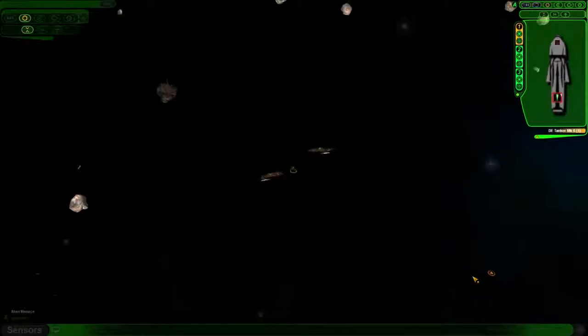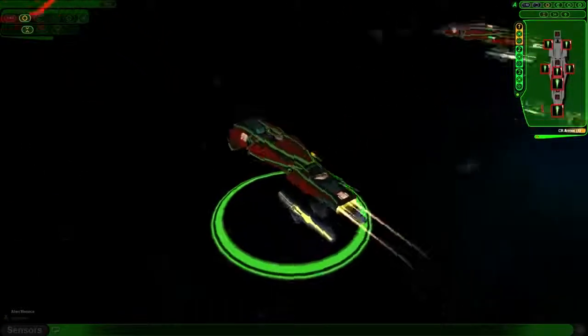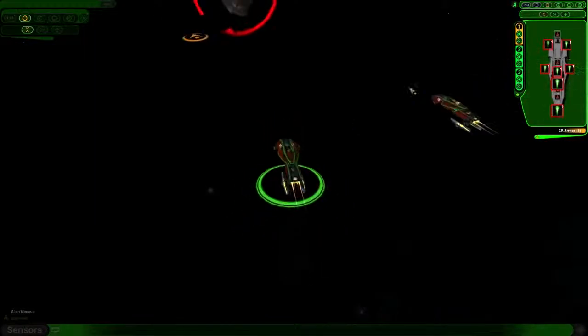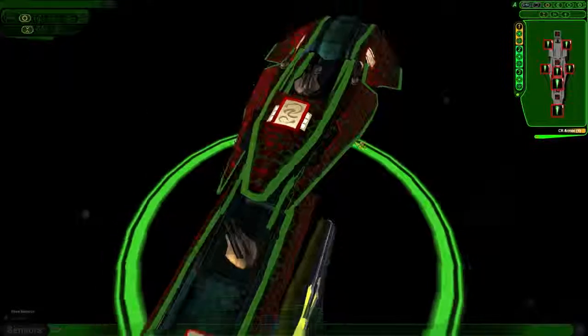This tanker has to go before it blows up my two cruisers. Look at these beauties. They are amazing. They are powerful. They are yellow fusion engines. You can see the guns on it. It's pretty cool.